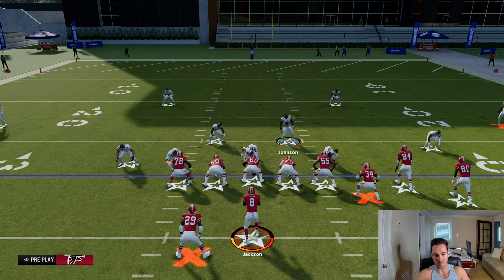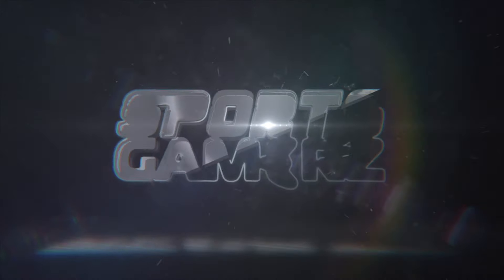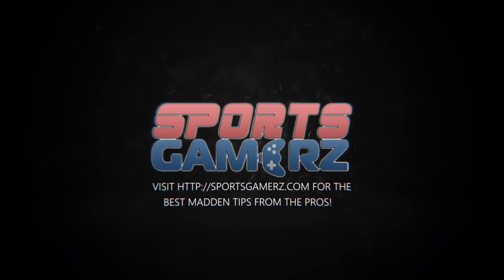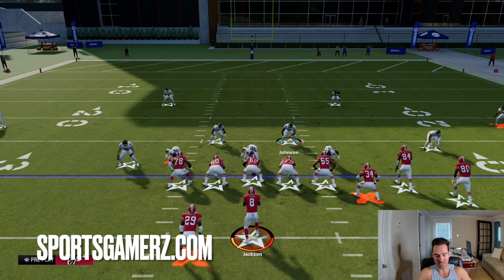There's a new defense that has taken over Madden 24. Henry and all the best Madden 24 pro players have now started running the 3-3 odd defense, and in today's Madden 24 video I'm going to teach you the secrets of how to run this defense like a pro. Let's get into it. What is up, it is your boy Duke back here from sportsgamers.com. You may have noticed that a lot of the pro players have stopped running dollar and now they're running the nickel 3-3 odd — and you might be wondering why.